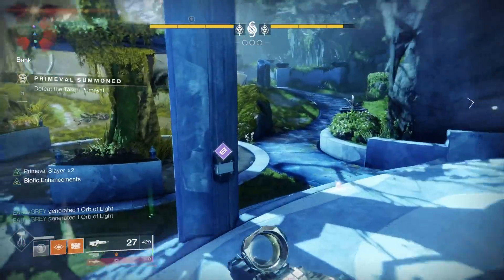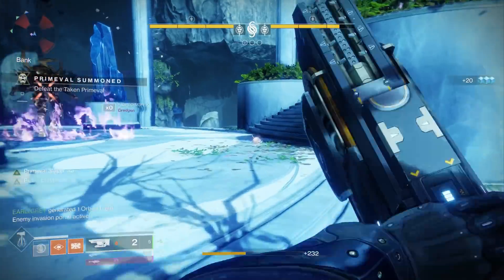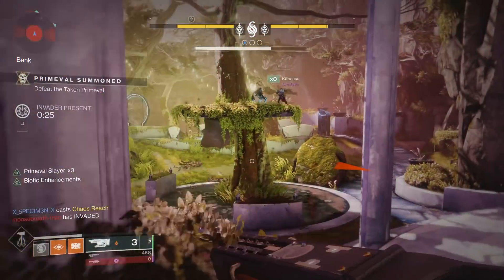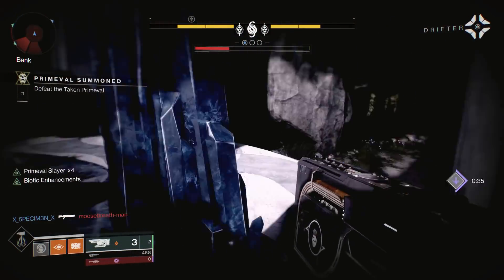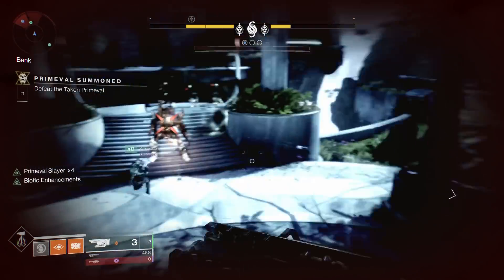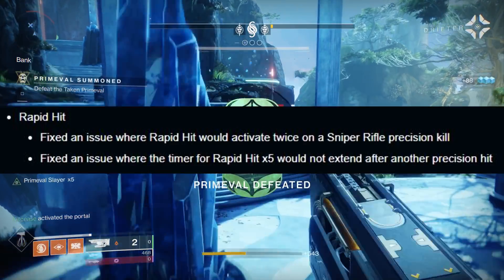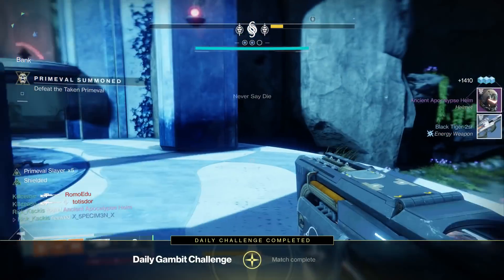There are general weapon and perk fixes, most of which are just bug fixes. For example, Trinity Ghoul: fixed an issue where the Lightning Rod perk sometimes did not activate on precision kills, and fixed an issue where arc effects from the Split Electron perk could be seen floating in third person. For Rapid Hit, they fixed an issue where the timer for Rapid Hit x5 would not extend after another precision hit, so Rapid Hit is a bit more consistent now.